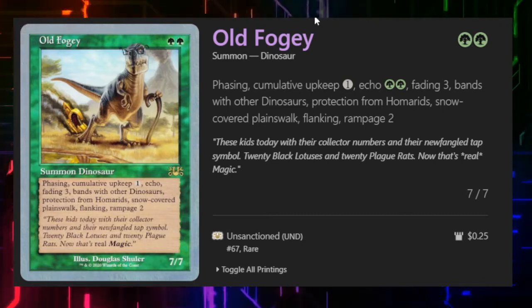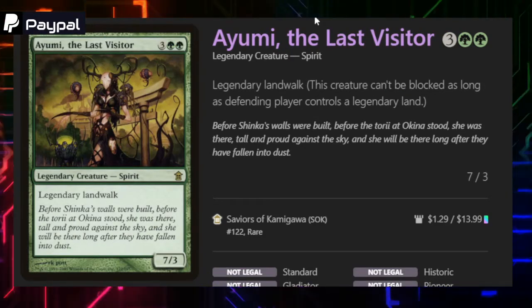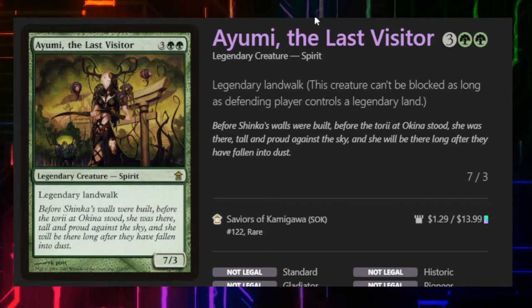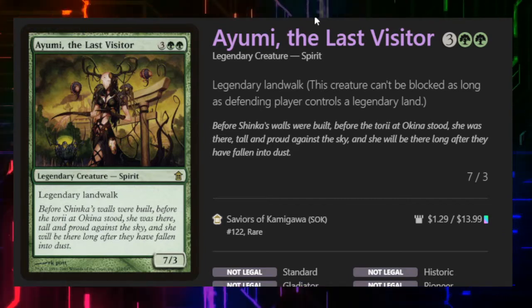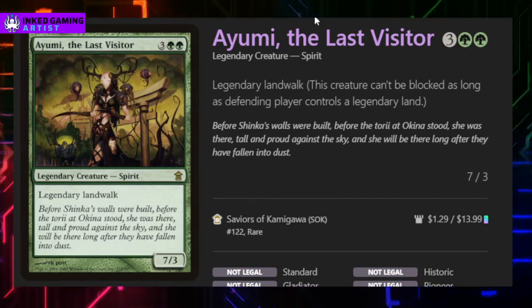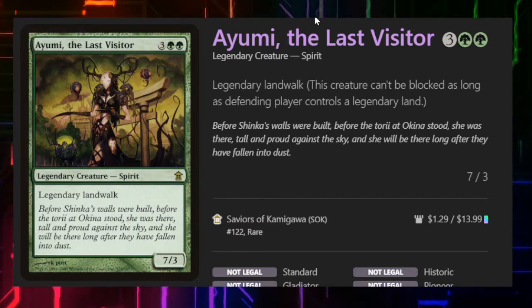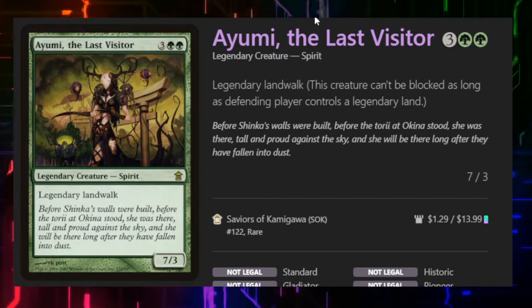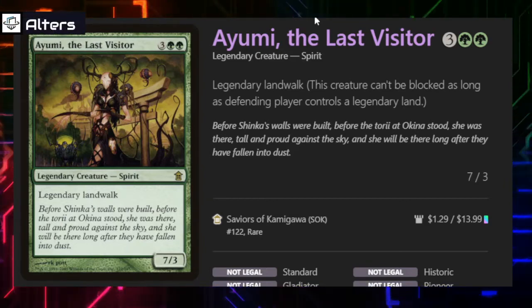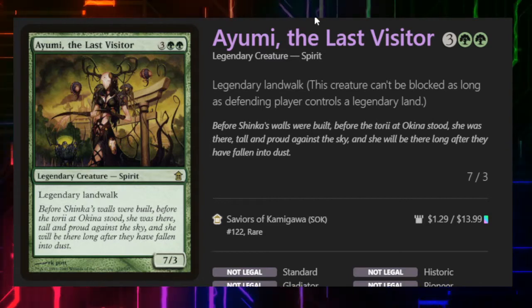Next we have Ayumi, the Last Visitor. She's one of only two cards ever printed with Legendary Landwalk. This is a mixed bag because it's almost even worse as far as having lands you can get evasion from. To explain how Landwalk works: a creature is unblockable as long as your opponent fulfills a certain condition on the card — it's almost always controlling a land, but that's not 100% true. And Legendary Landwalk is very specific.